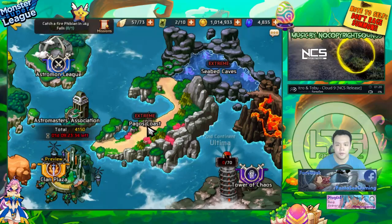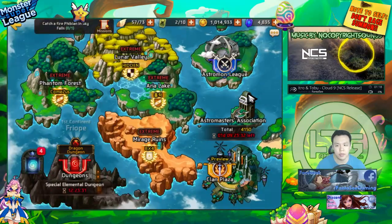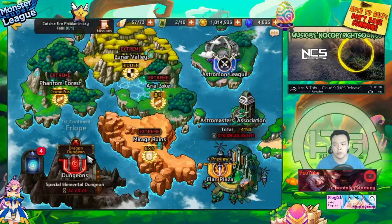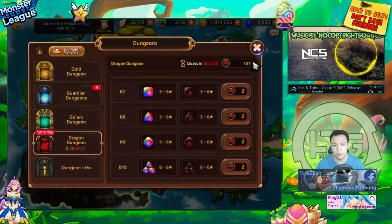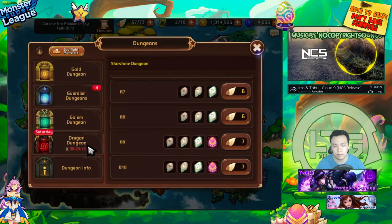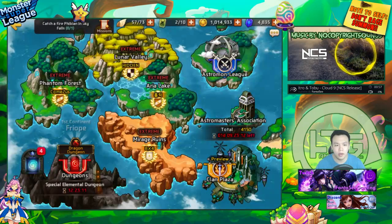Extreme mode has higher efficiency per energy spent in terms of XP gained by the monster when you're leveling, and in gold. So if you're trying to level a monster, if you're trying to farm for other things besides the exotic monsters, I do actually recommend extreme mode. Extreme mode does have the highest efficiency in terms of XP and gold. You have to kind of weigh the two things. And normal mode also does not drop any dragon sigils.